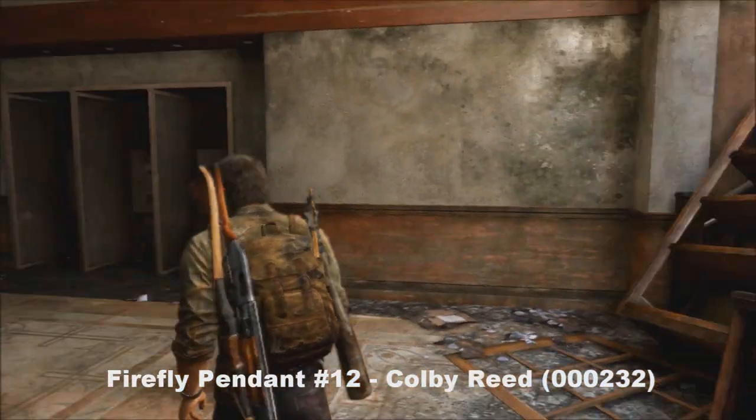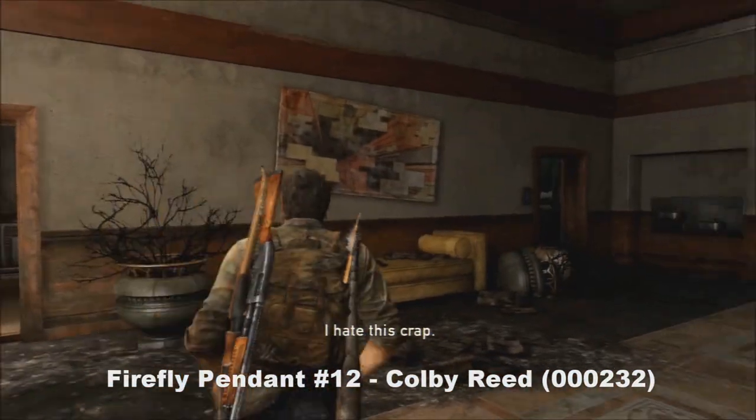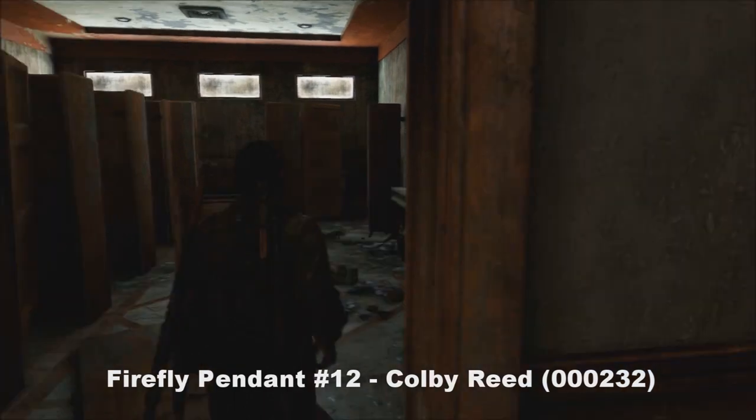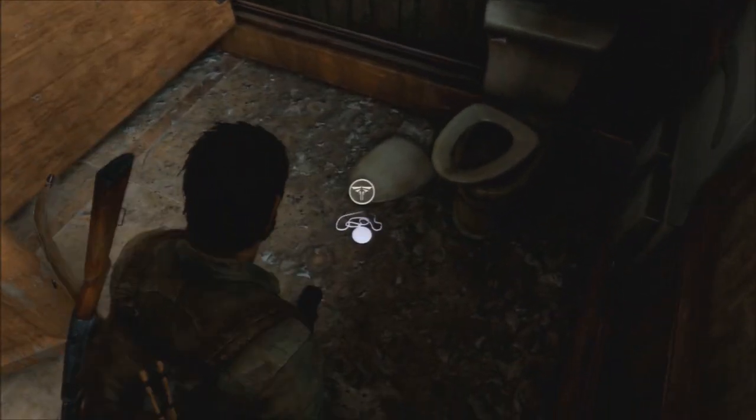Number twelve — you'll jump down into this area with Ellie and there's a bathroom here. What you want to do is go into the women's one, and in the end stall you'll find your twelfth pendant.